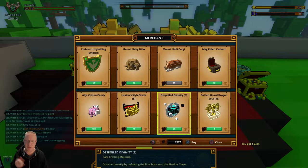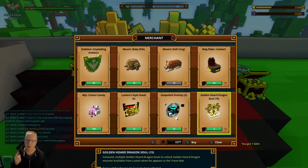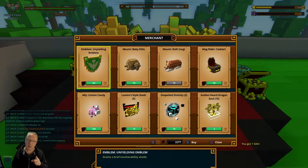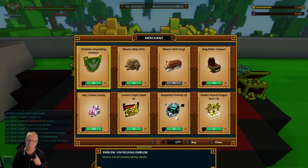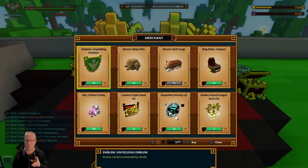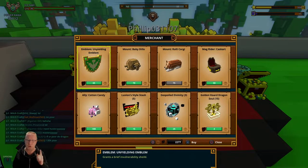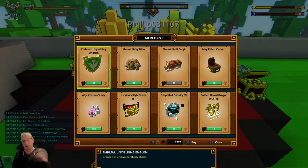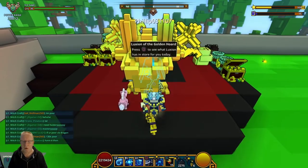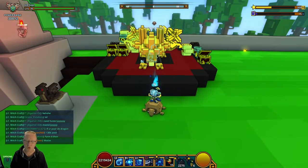We've also got Luxian Stalls, obviously Dispel Divinity, and the Golden Hood Dragon Souls. I would like to point out that the Unyielding Emblem is on the marketplace for around 60,000 at the moment, but I'm expecting it to go down in price with people buying these and then putting them on the market. Anyway, let's get on with the mounts.